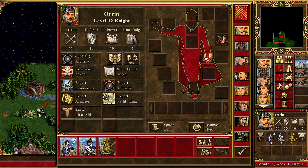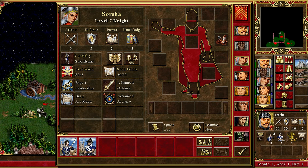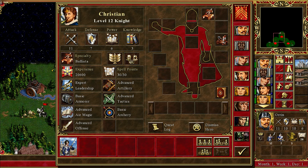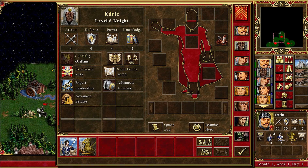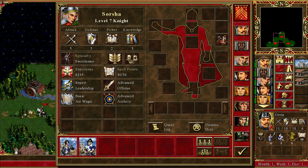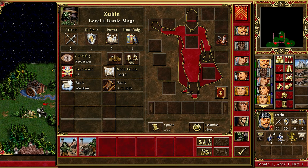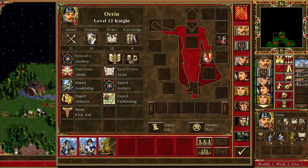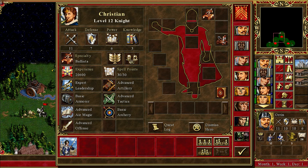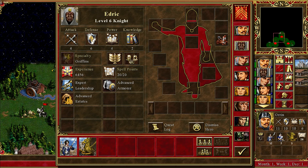Oren has Expert Archery. What about Edric? He has Estate, Advanced Archery, Basic Archery. Edric is level six, and Saoirse is level seven. These two are just random guys. Do we have anybody with logistics? No, we don't.